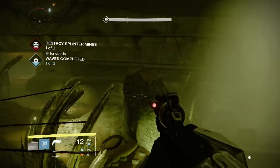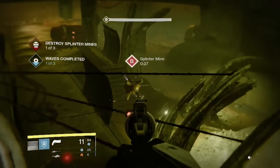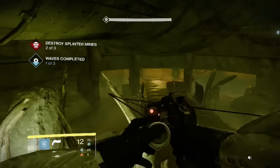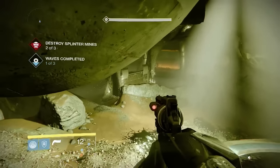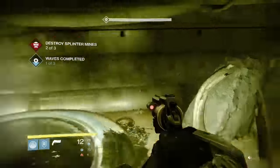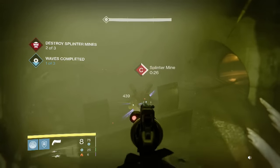So now you can just destroy the mines and sit up here and nothing will spawn. You will have to kill the adds afterwards, but at least you don't have to deal with the mines. The hardest part is running around destroying the mines and getting hit by thralls while it's light switch — a lot of people have trouble with that. This is just an easy tip, kind of a cheese. If you're having trouble on this wave, light switch can be a pain with all the thralls.